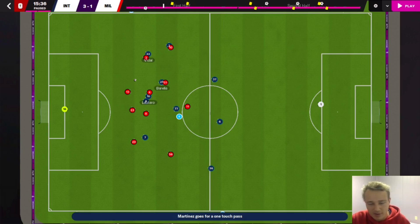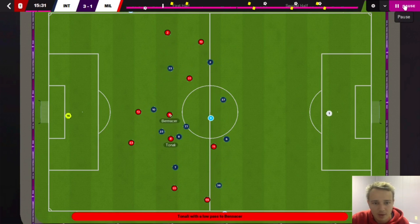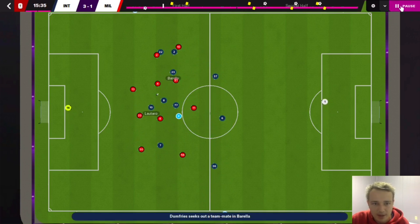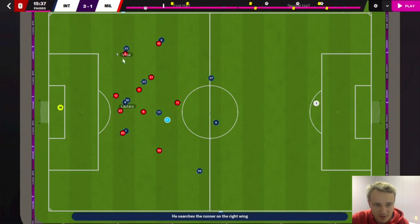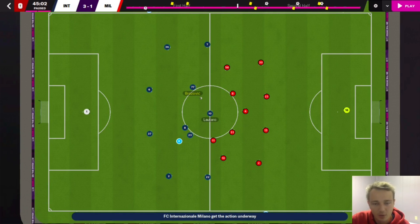I'd highly recommend watching Xabi Alonso's tactical breakdown of his Madrid team on Coach's Voice. He speaks about how they were very focused on offensive transitions and being quick in exploiting space. You can see as soon as we win the ball, it's not just about counter-attacking but about where the players move - instantly you've got players looking to break through spaces. If that was an actual wide player like Mane or Salah rather than Vidal, that first touch would probably be a shooting opportunity towards goal.